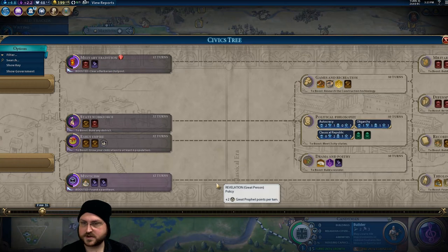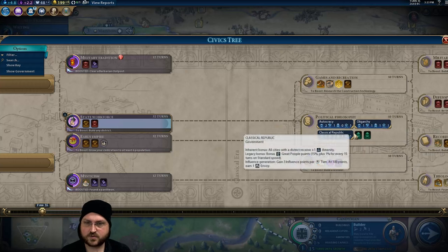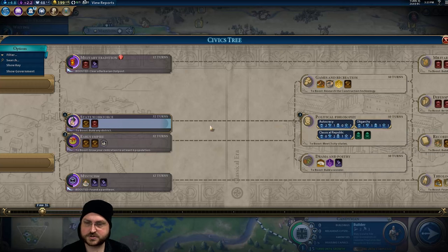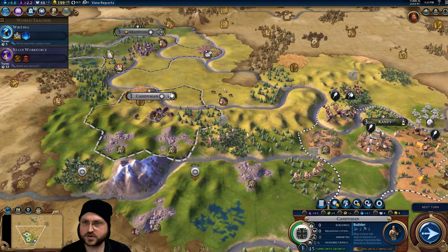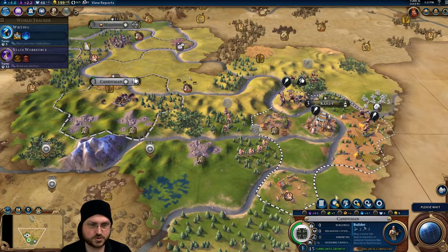We can't use the wild card until we get a government, so I'm just going to work up this way. State Workforce first because we're almost certainly going to get a district in time for that. We may not be able to get the boost to Early Empire — we'll see how it goes — but I really do want to unlock the superior governments sooner rather than later.